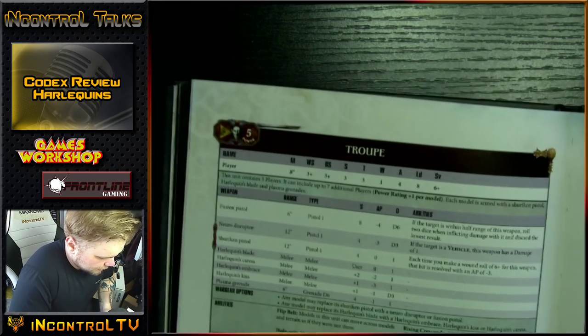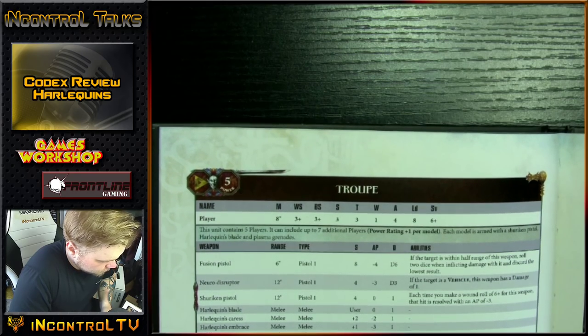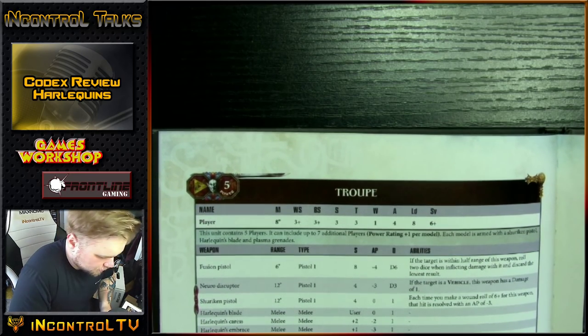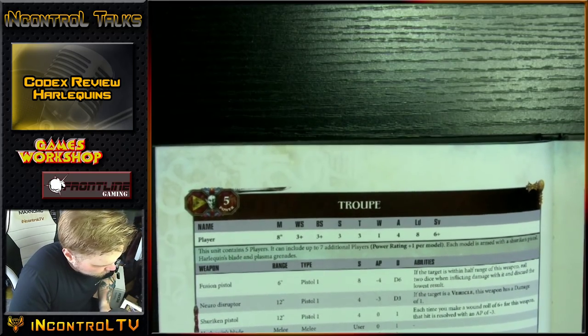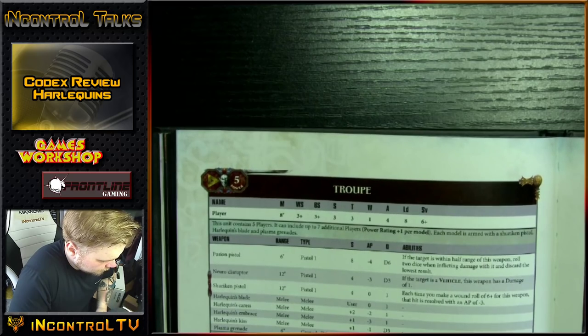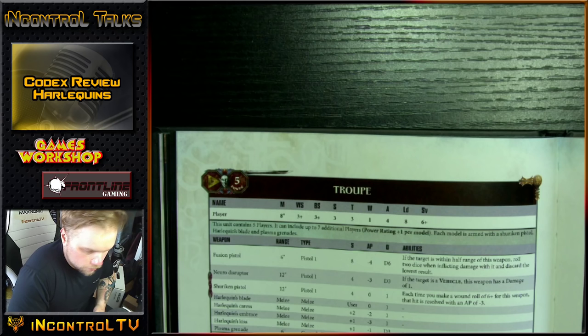Then there's the Troop — the basic infantry of the Harlequins. Similar stat line: Movement 8, Weapon Skill 3, Ballistic Skill 3, Strength 3, Toughness 3, Wounds 1, Attacks 4, Leadership 8, Save 6+. They can also take Fusion Pistols, Neuro Disruptors, Shuriken Pistols, the full ensemble of Harlequin weapons, and a Plasma Grenade. They have the Flip Belt, the Holosuit for a 4+ invulnerable, and Rising Crescendo — so they can all fall back and still charge, and advance and still charge.